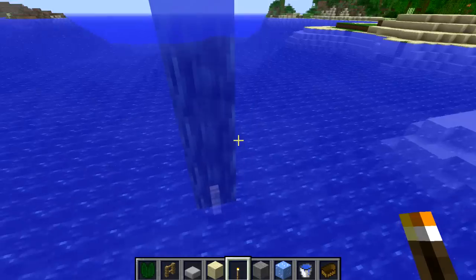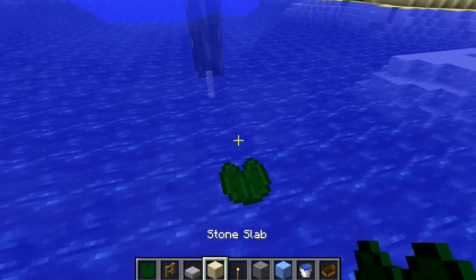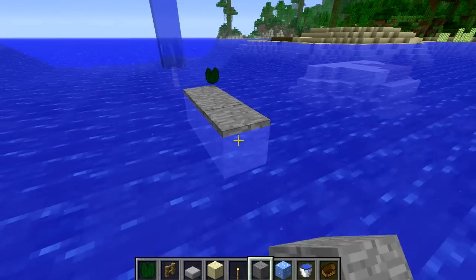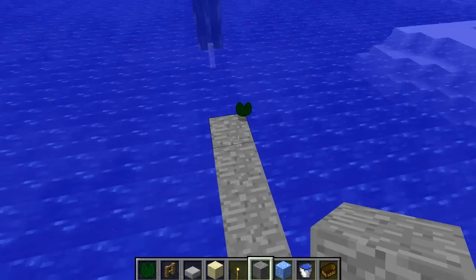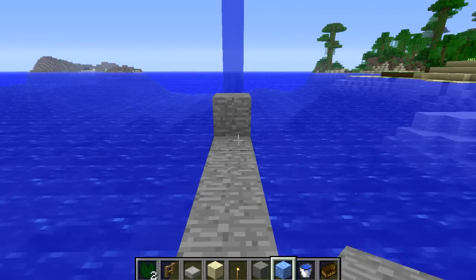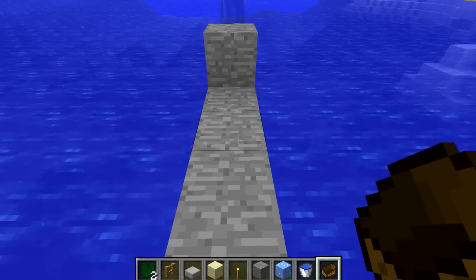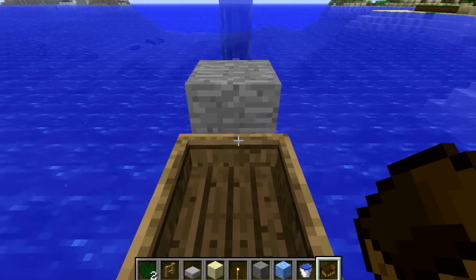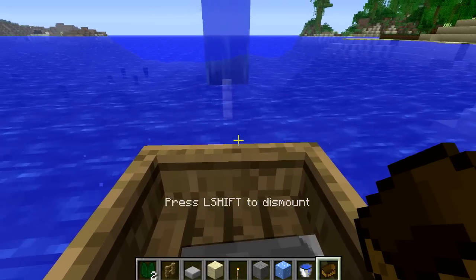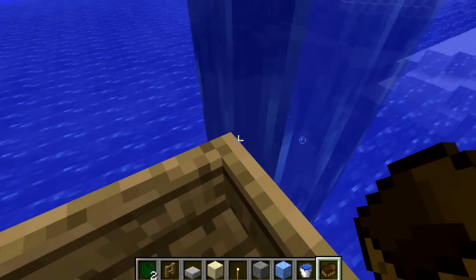The next thing we want to do is build a little platform away from this. Place a lily pad on the water about five or six blocks away, then underneath that place a block and extend it back by five or six blocks so you've got a nice platform to work on. Then place a block at the front — the basic idea is you place down a boat, push it into the block in front of you, and if it glitches into that block you sit in the boat and break the block.